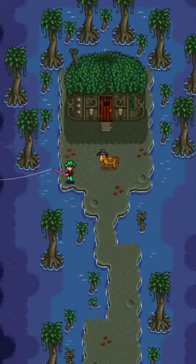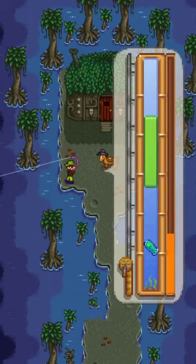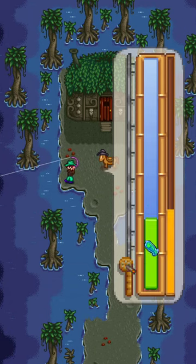The Void Salmon is a fish that can be caught in the Witch's Swamp during all seasons. This location is completely underground and is only accessible after completing the Dark Talisman quest.